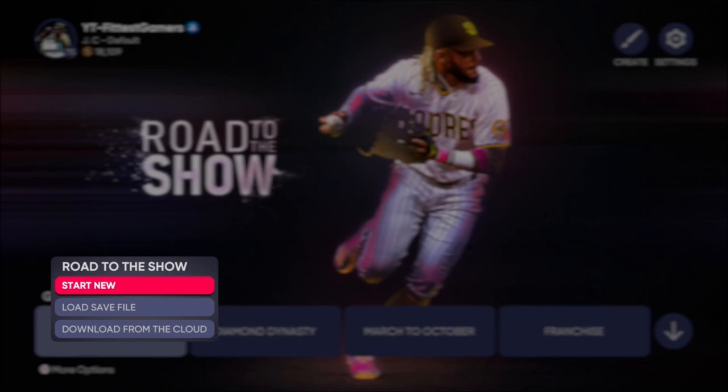You're gonna go through the draft stuff — I don't want to show that for copyright reasons — and you're gonna say no to everything. Keep declining until you get the Detroit Tigers. You want to get the Detroit Tigers, simple as that.